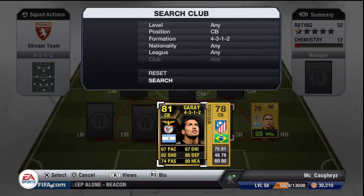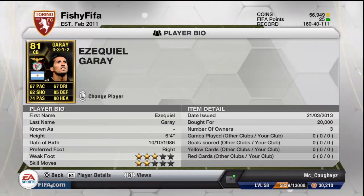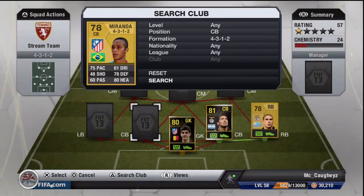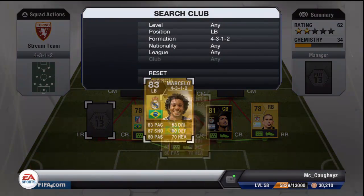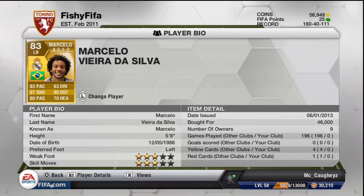The right centre back definitely makes up for that — we've got Gurai. He's a fantastic centre back: 67 pace, arguably not the fastest, but he's 6 foot 4 with 85 tackling and 80 heading, and he can definitely help you out from corners both attacking and defending. Partnering him at the back we have Miranda. These two make a perfect pair: 75 pace on Miranda, 6 foot 1, a tall player and a solid centre back especially for his price tag.